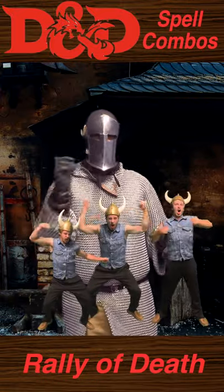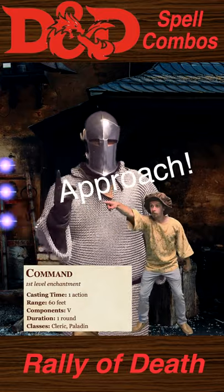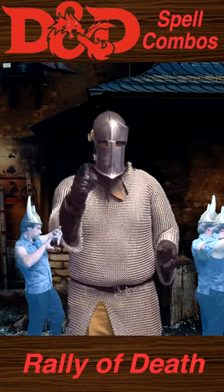When you are ready to corral your enemies, cast Command Approach while you are away from your allies. Upcast it to add another creature for each slot above first.